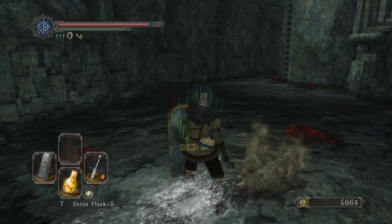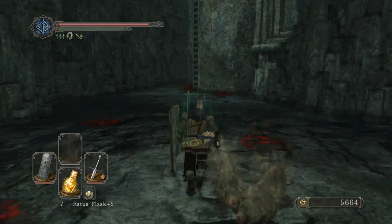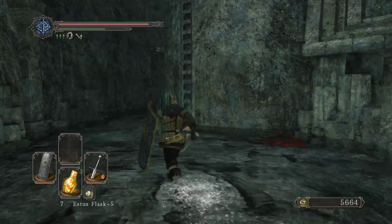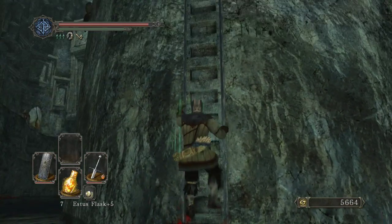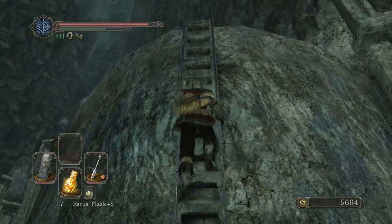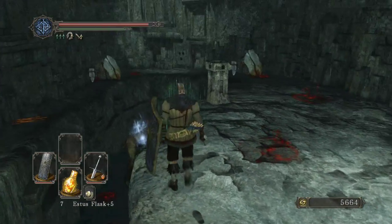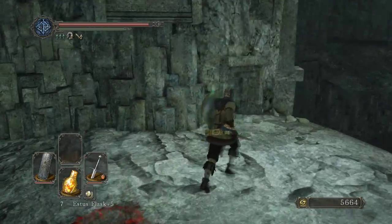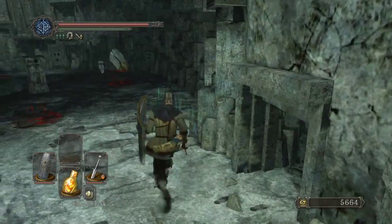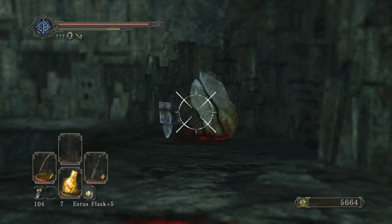When I killed these two rats here — or whatever they are, I don't even know if those two are considered rats — one of them did drop a Pharaoh's lockstone. There are plenty of doors around here.